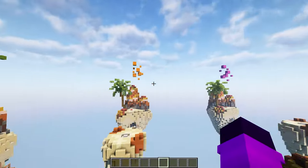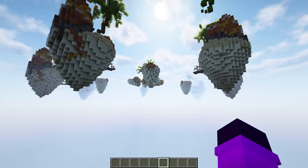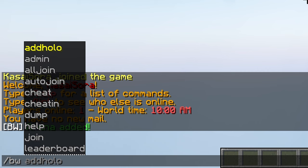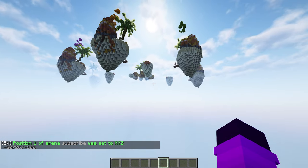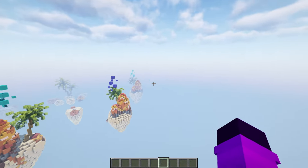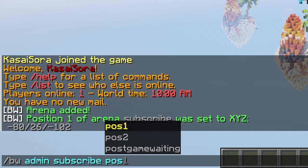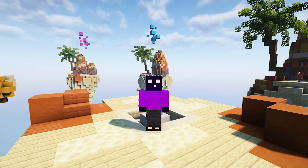The next thing we want to do is select the entire arena. Fly all the way to the bottom corner of your arena, making sure that everything is in between these invisible lines and that you're beneath every single block. Then type /BW, the name of your arena, and then POS1. Press enter. Now fly to the other side, above the arena, making sure everything is in between these invisible lines so your entire arena is selected. Then type the same command but now POS2.